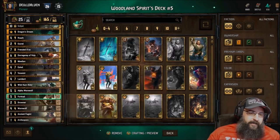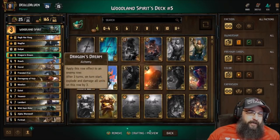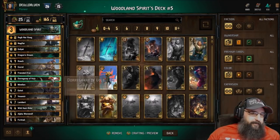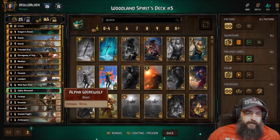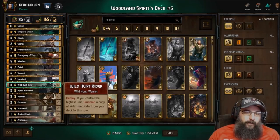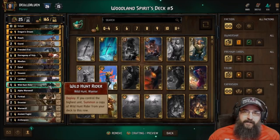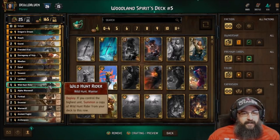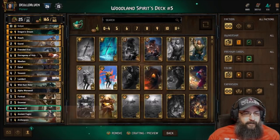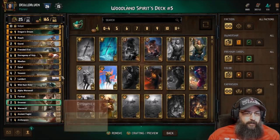The idea of the deck is you want long rounds - you got Ragnarok, you got Dragon Dream, you want to try and use those to force your opponent out. You got things like Witchers of course. Wild Hunt Rider is actually a really cool play turn one - if you have tactical advantage you could play this and it automatically plays the copy, so it's almost like a mini Witchers.